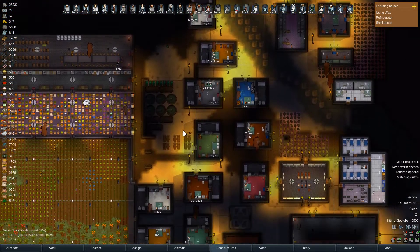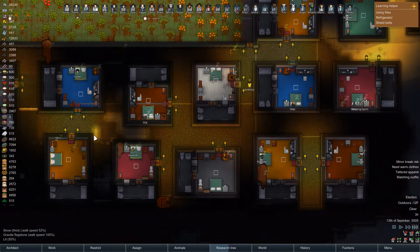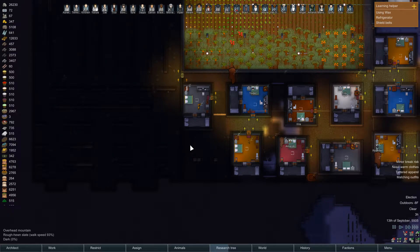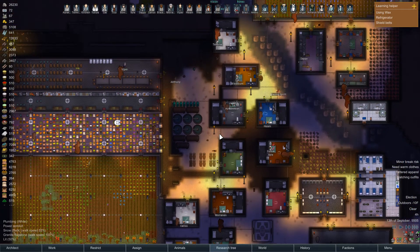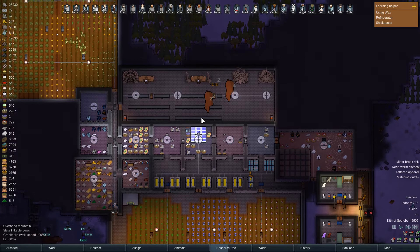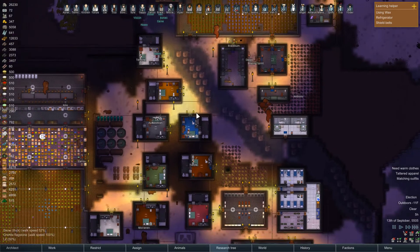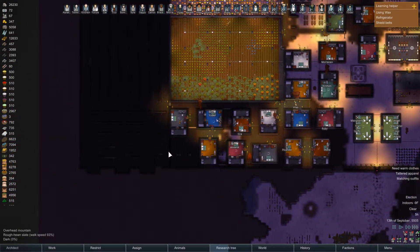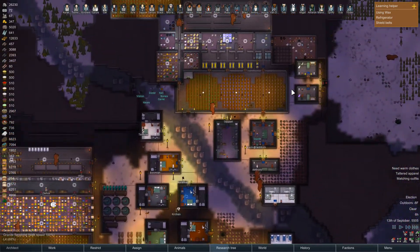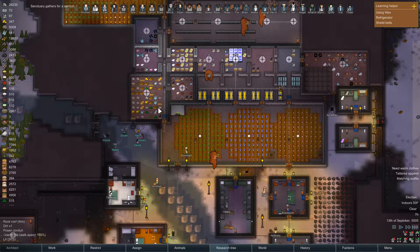It looks like everybody is asleep. Hopefully our people will get to that mining soon because we're going to need more crafting supplies at this point. I also need this mined out and I'm not entirely sure why my people aren't doing it. I don't really have any other mining orders out there except for these three spots and this chunk up here, so our miners really need to get on their jobs.